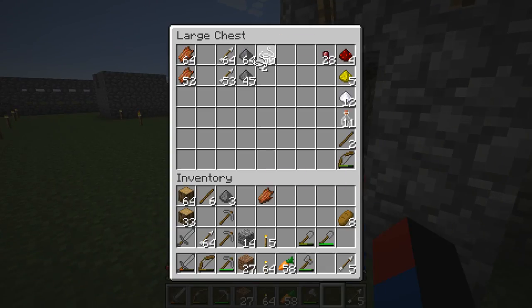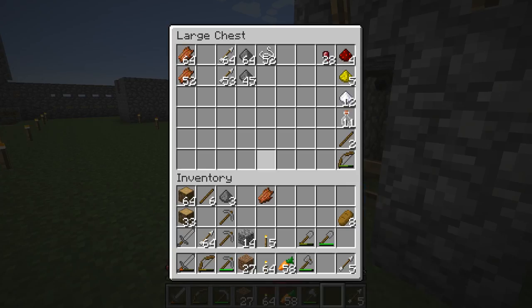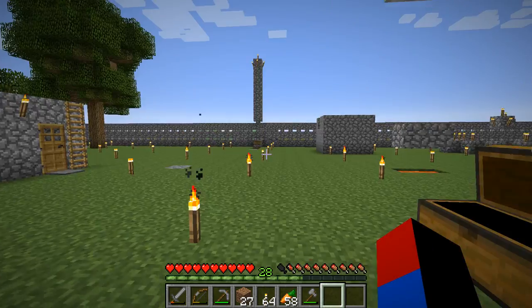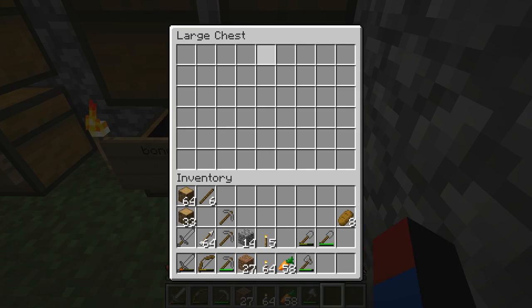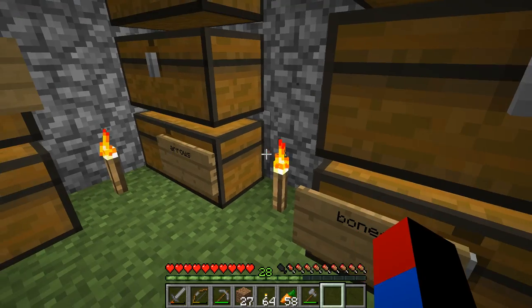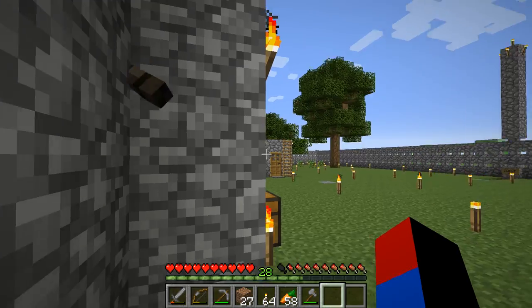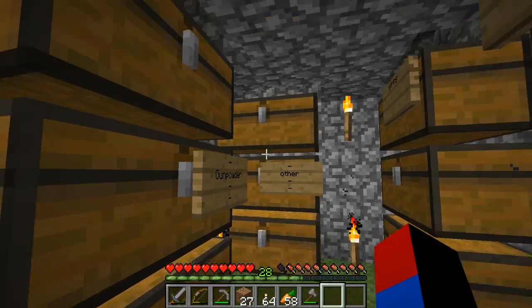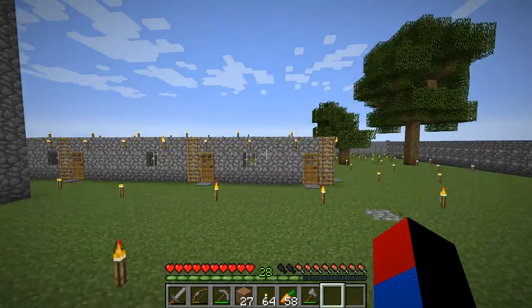I totally ran out of bones — I don't have any more bones. As you can see, I used to have a bit more items here and I just transferred them to the bulk storage area. Here's all my rotten flesh, and I don't have any extra bones. Here's all my arrows, I don't have any string — I used it to make some wool. Here's all my gunpowder, and 'other' is where the music discs will go and other bulk drops.